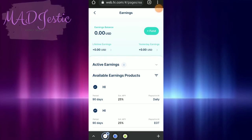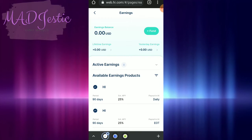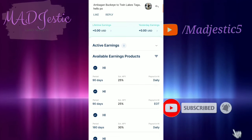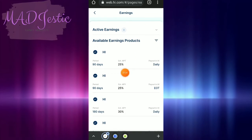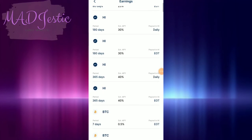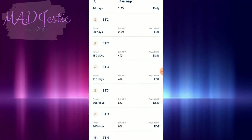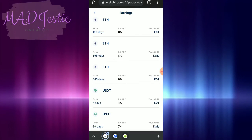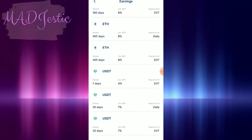So dito yung makikita yan. If you have funds, here — meron silang lock-in period for 90 days and then meron silang 180 days. Andito naman yung estimated — kakali lang percentage. So may 25% payout in high daily, or bitcoin for 7 days. As you can see, Ethereum. May lock-in period din sila for 7 days, 4% per USDT. And then ito yung mga kanilang partners with other cryptocurrencies.